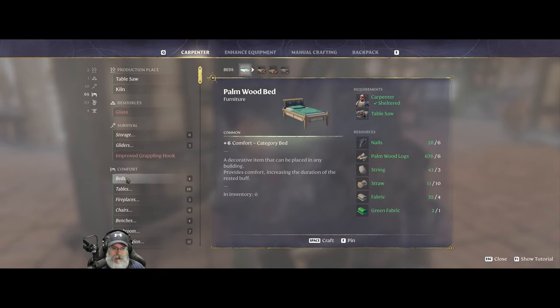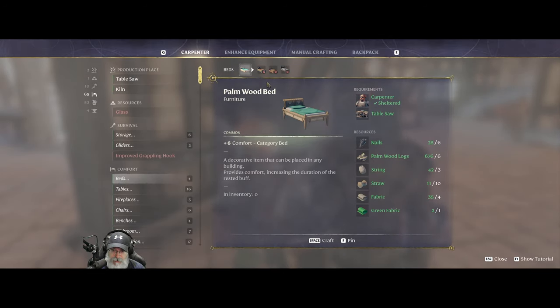We might do a couple of different types of beds depending on who we're talking about. I see Balthazar as kind of more refined — upper class — so we're going to make him a palm wood bed. I definitely think we should make the stone bed for our carpenter because he's essentially a dwarf, even though the game doesn't really call him that.